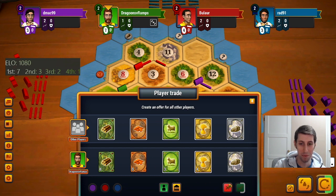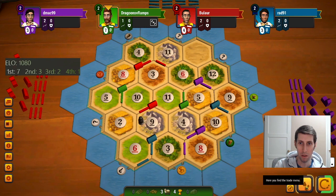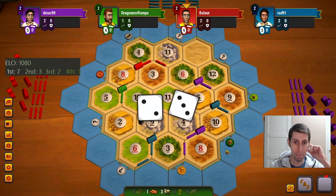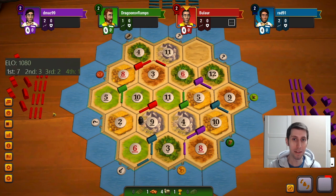Man, couple 4-to-1s coming our way. Oof. It's gonna be harder to get brick I think on this board than it would be wood, but as soon as we 4-to-1 for brick we're gonna become a target. Oh well, not much we can do about it except hopefully get a ton of resources to help defend our hand.